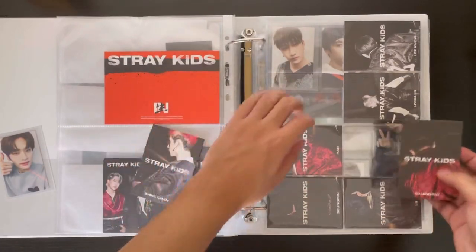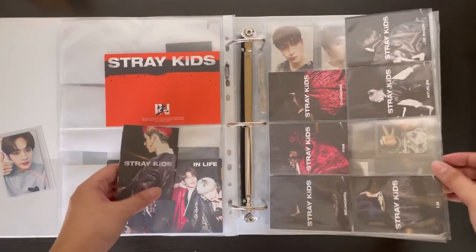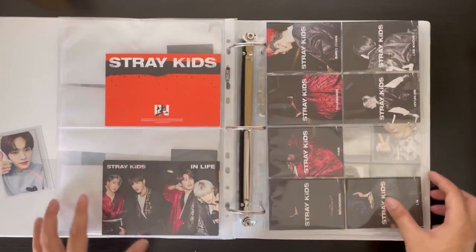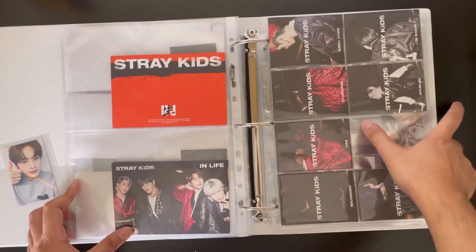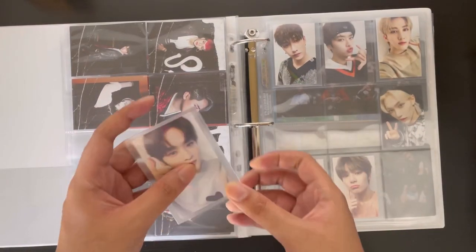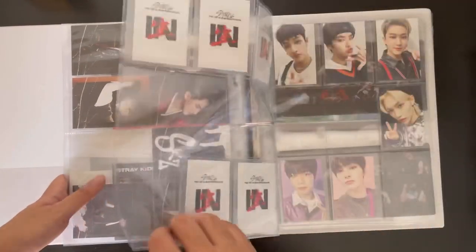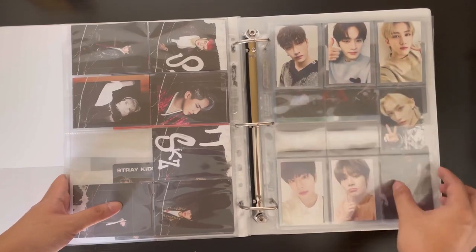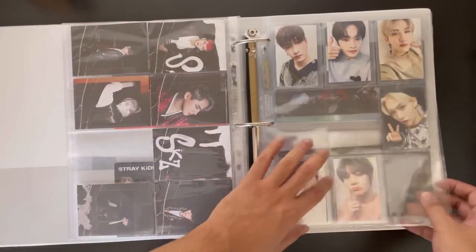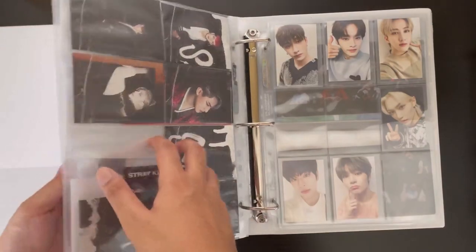Next I have these pre-order benefits — I actually got these for free when I traded with someone, so I might as well put them in. I wasn't supposed to collect these but since I already have Changbin and Bang Chan, I might as well get Felix's to complete it. The last card for this binder is the With:You Drama Lino standard version. Since I bought some sets it completed my Lino collection — I'm technically only missing about seven cards, which isn't too bad.